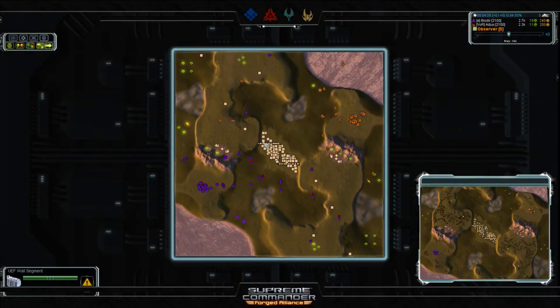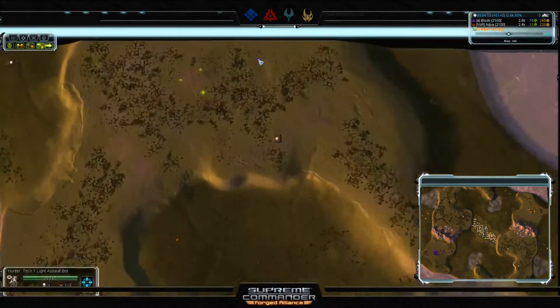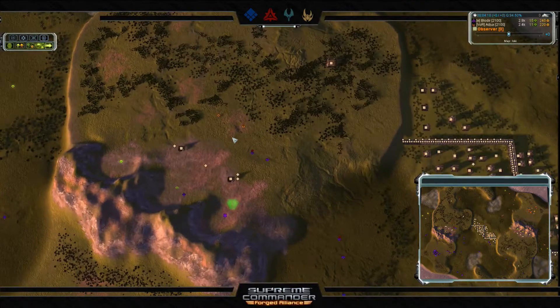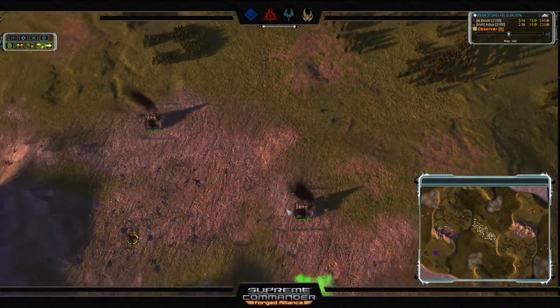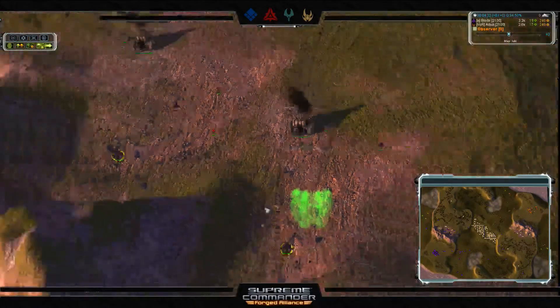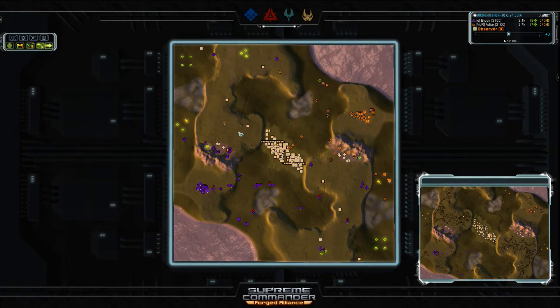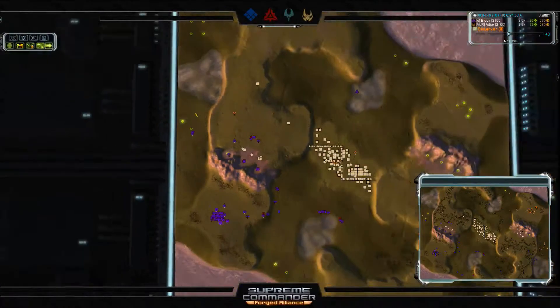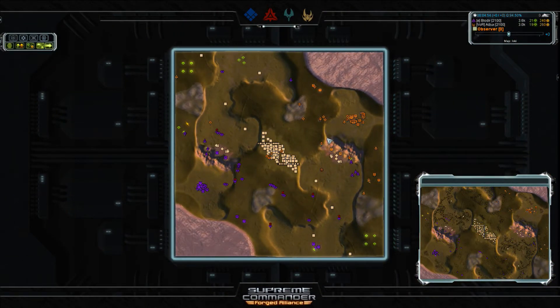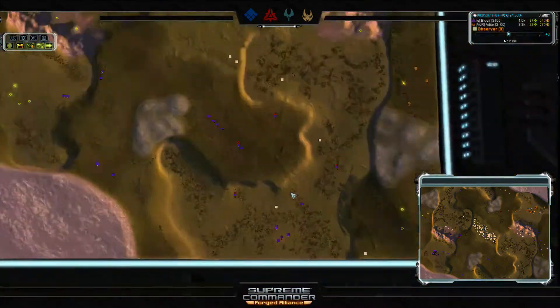A small engagement: a Mantis runs into a Fam with a bit of micro from Adjux — he comes out slightly ahead and the Mantis goes down, but more Mantis in support win the day for Blodir. Another small loss for Adjux. Blodir now has scouts dotted around with good intel — an air scout floating overhead tracking Adjux's moves. Blodir is heading to secure the north position and sits at 31 versus Adjux's 23 mass per tick, with those seven extra mass extractors within reach. Adjux's ACU takes fire from a couple of Fams but pulls back.